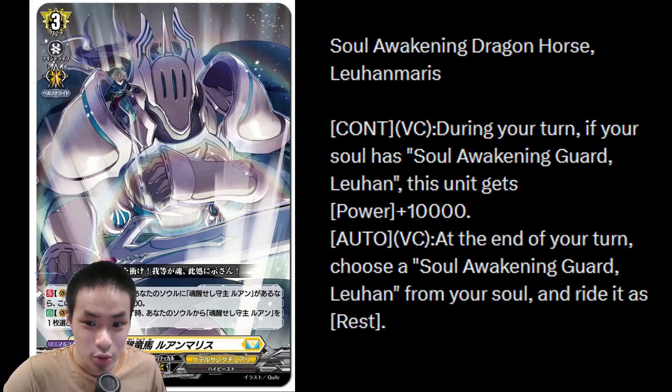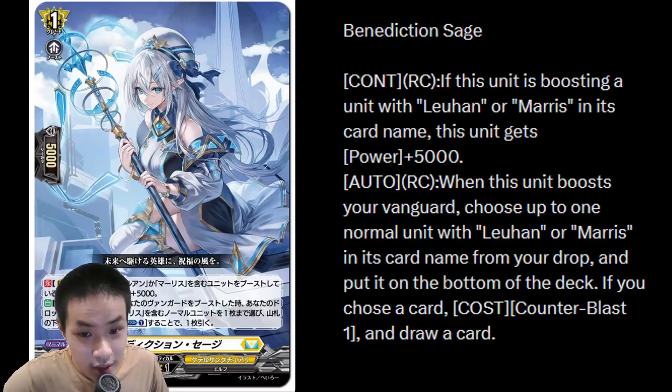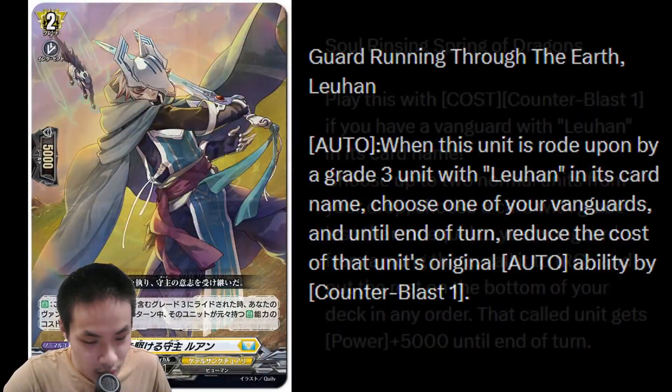This is the Grade 3 ride from deck — Soul Awakening Dragon Horse, Liu Han Maris. On Vanguard Circle during your turn, if your soul has Soul Awakening Guard Liu Han, it gets plus 10k, so it's 23k. Auto on Vanguard Circle at the end of your turn: choose a Liu Han from your soul and ride it as rest. And then there's the last support — Benediction Sage. If this unit is boosting a unit with Liu Han or Maris in its card name, it gets plus 5k, making it a 13k booster. When it boosts your Vanguard, choose up to 1 normal unit with Liu Han or Maris in its card name from your drop and put it on the bottom of your deck — helping you recycle them. And if you choose a card, CB1 draw.